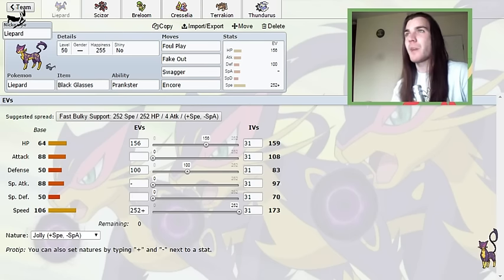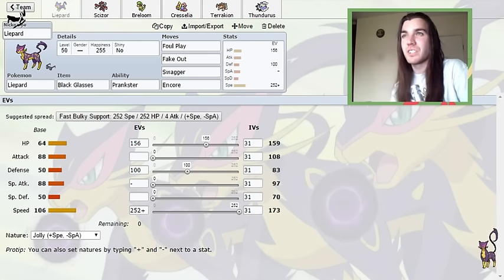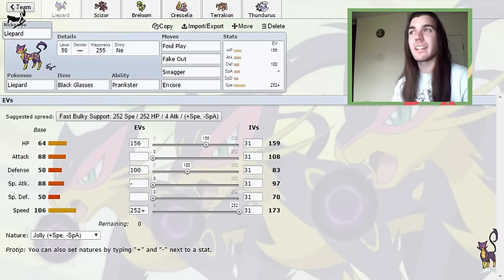So I just opted for Swagger. I used Swagger at Worlds and it worked well. It also gives me something against Aegislash, which can otherwise be a little bit of a problem for this team. If I can Swagger the Aegislash, it can't one-shot Liepard — even with Sacred Sword, you don't see many of those anymore. If it hits itself, fantastic. If it doesn't, I can do a lot of damage with a Black Glasses-boosted Foul Play next turn. If you do use Liepard, try Black Glasses on it — it really does put in just that little bit of extra damage, and it gets so many more two-hit KOs and one-hit KOs if there's a Swagger behind it.